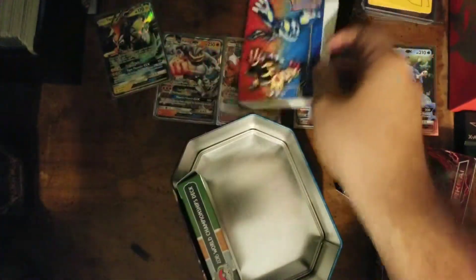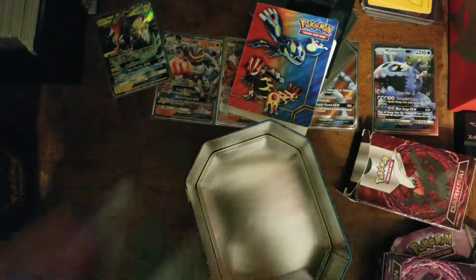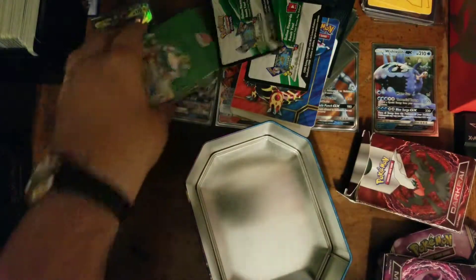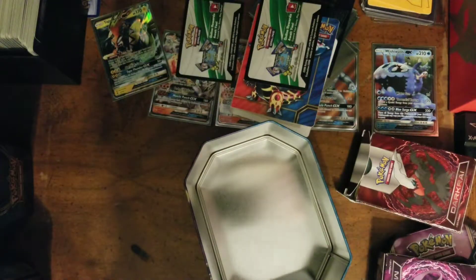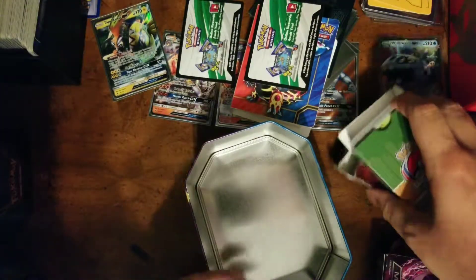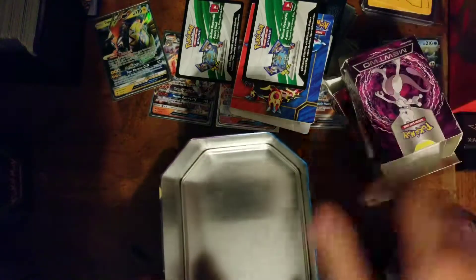Nothing in this little binder. Little championship deck — same thing in here. Looks about right: VS Seekers, Sycamores, giant plants, two code cards. Looks to be about right. It's 2016. So that was a cool little tin.